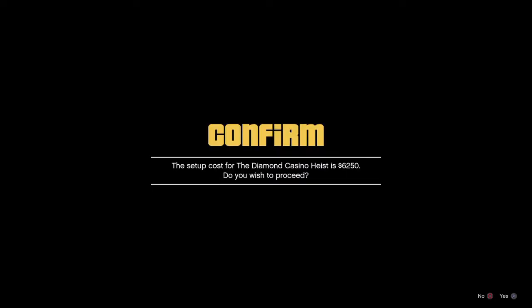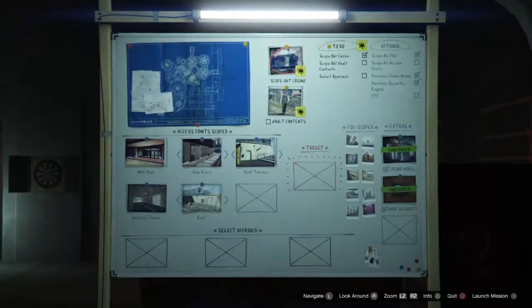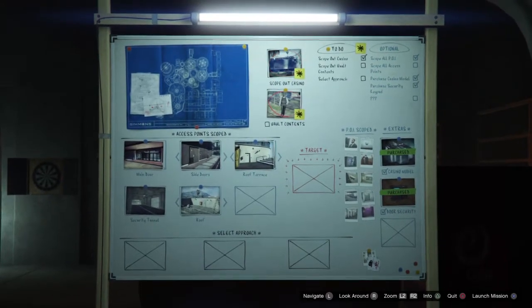Click right on the d-pad. There's a discount — usually the casino heist price is 25,000. The first thing we're going to do is scope out the vault contents. We got gold the last three times, and then I think I got artwork.